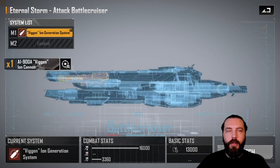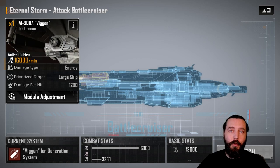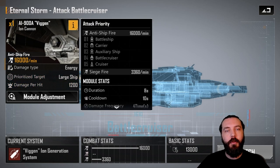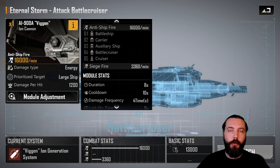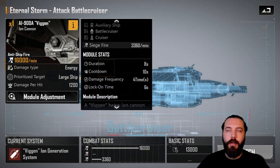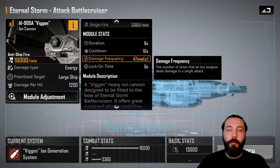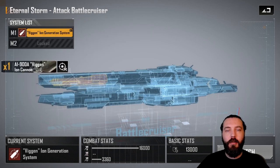Looking at the M1 slot, you have the Vigan Ion Generation System — the main weapon system, which will get knocked out by system damage. It provides 1,600 damage per minute, a huge ion cannon that prioritizes large targets: battleships, carriers, auxiliary ships, battlecruisers, and then cruisers. It has a little siege damage but isn't really there for that. 8-second duration, 10-second cooldown, 4-time damage frequency — every 2 seconds during those 8 seconds, one instance of damage with a 6-second lock-on time.